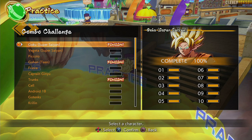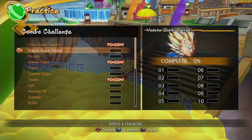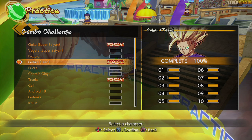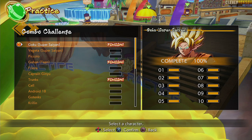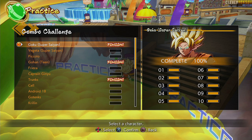Before we get started — if your favorite character is Frieza, go learn Frieza. If it's Piccolo, go learn Piccolo. Go learn Gohan, go learn whoever you want on your team, because the combo challenge is the primary source that's going to teach you the basics of your controls.